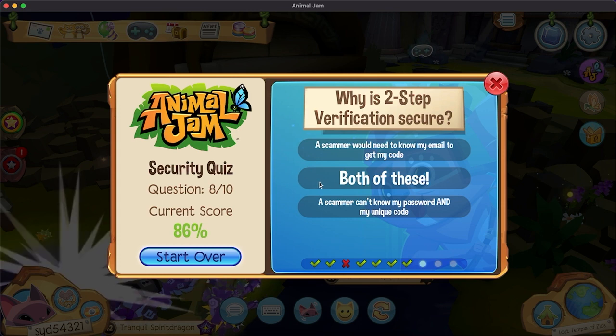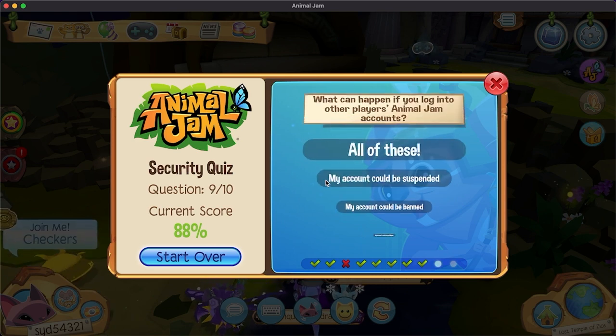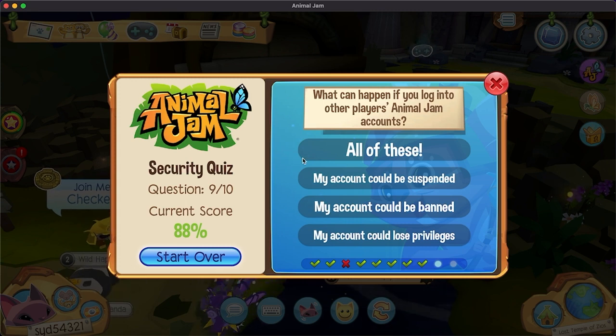Why is two-step verification secure? A scammer would need to know my email to get my code, and a scammer can't have both my password and the code. Interesting how they say 'scammer' instead of 'hacker.' What happens if you log into another player's Animal Jam account? Ban, lose privileges — all of those. What's not a consequence of sharing your social media or phone number? Getting AJ suspended? These are all consequences — of bullying, and of a scammer learning your password.